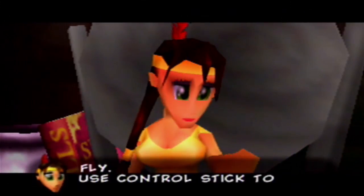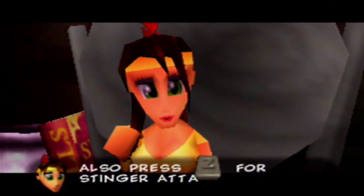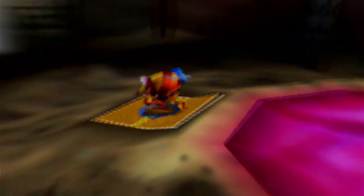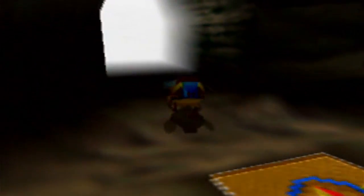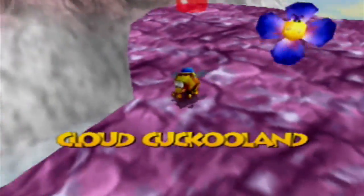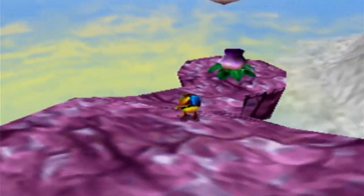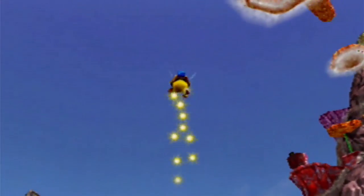Use control stick to steer and press A to fly higher. Also press Z for stinker attack. Wumba's bee transformation from Banjo-Kazooie just got ripped off by Wumba. And once again, this is our last transformation of the game — it's a retread of an old transformation from Banjo-Kazooie. How fitting indeed.